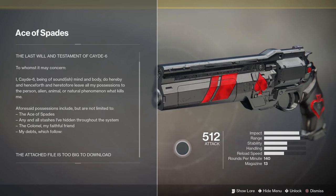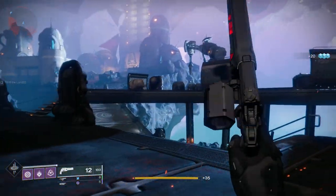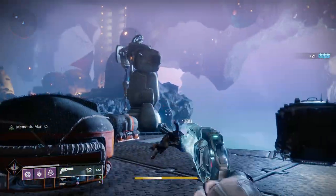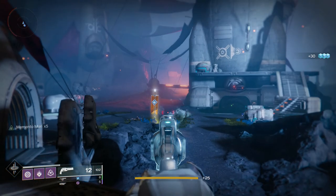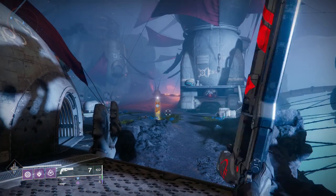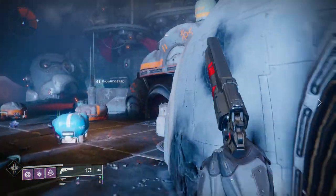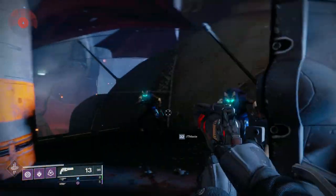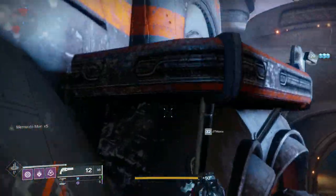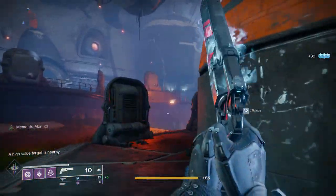Going over the weapon in general — I've heard this is literally one of the best hand cannons in the game right now, because it has Firefly, Outlaw, and Memento Mori. Whenever you get a Precision Kill and then reload, you'll have 6 shots in the magazine that all do extra damage. Memento Mori lasts until those 6 shots are fired — even if you fire one shot and have 5 left, then reload, you still carry those 5 boosted shots into the next magazine. You only need to get another Precision Kill once all 6 are expended. Really, really good hand cannon.